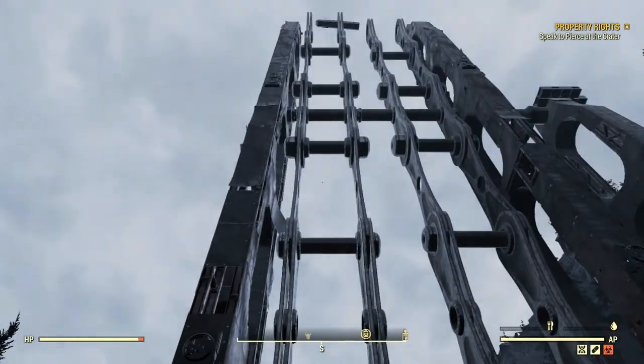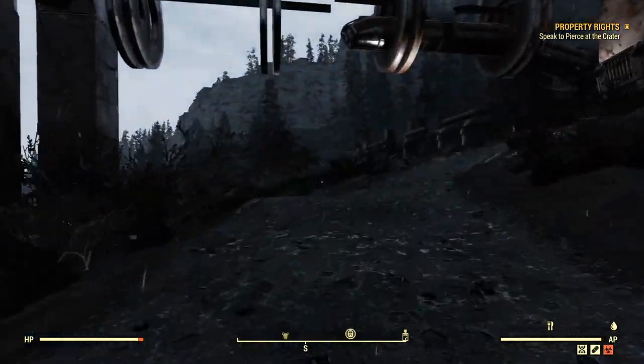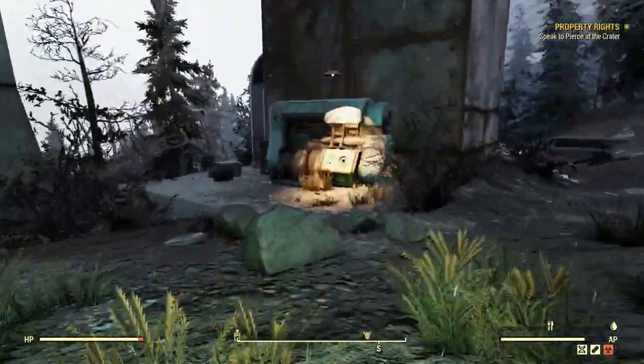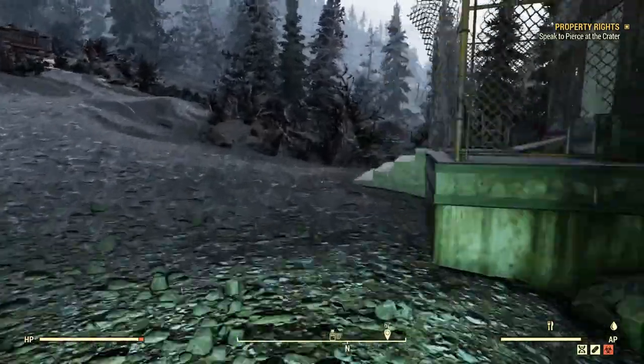Okay, so once you get to the monorail elevator, it should look like this — pretty tall. Run over here, and before we go up the elevator, go and check this fusion core generator. Sometimes there's a fusion core; for me there wasn't, so just check it when you get here.